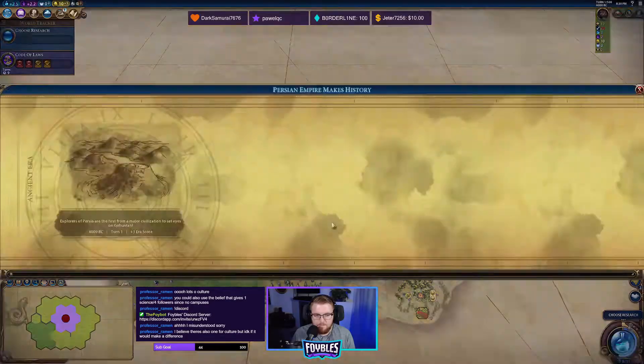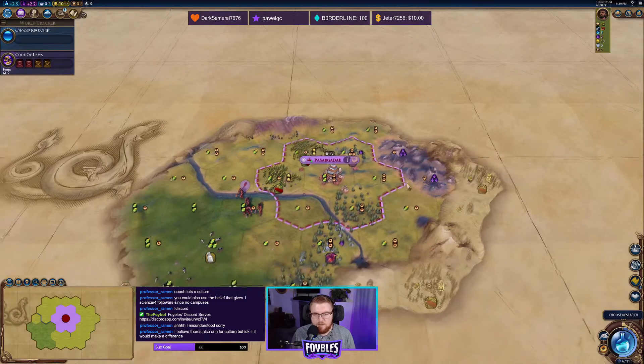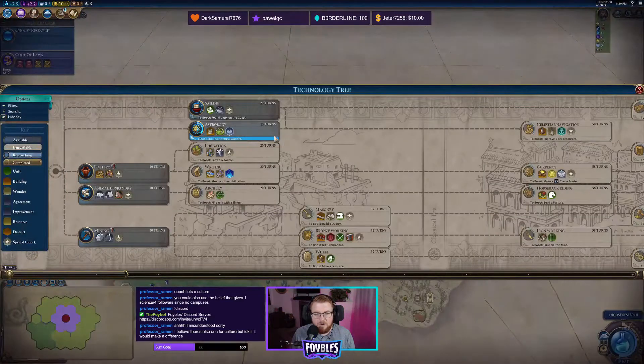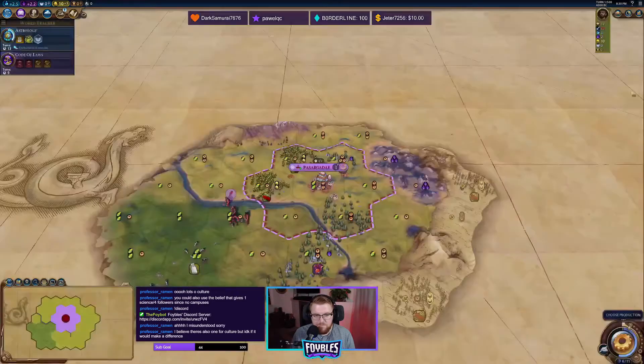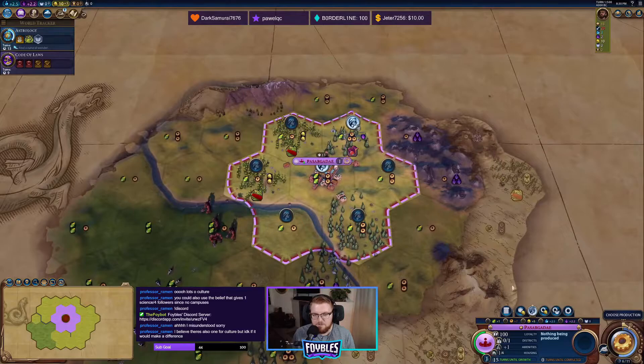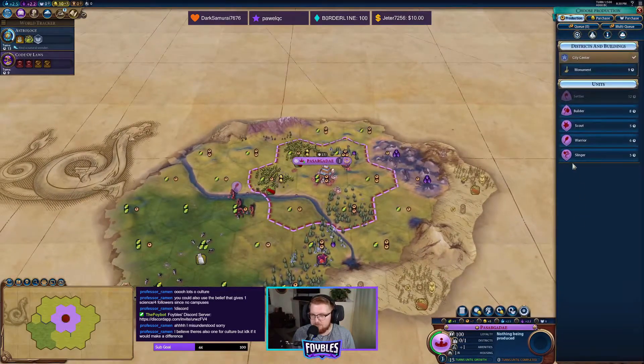Let's plop her down. There we go — starting off the game with plus six era score. Hard to beat that. Let's jump straight into Astrology, get ourselves a nice fancy religion. We're also going to lock in that silk tile and generate that extra culture for sure, and get a scout going.